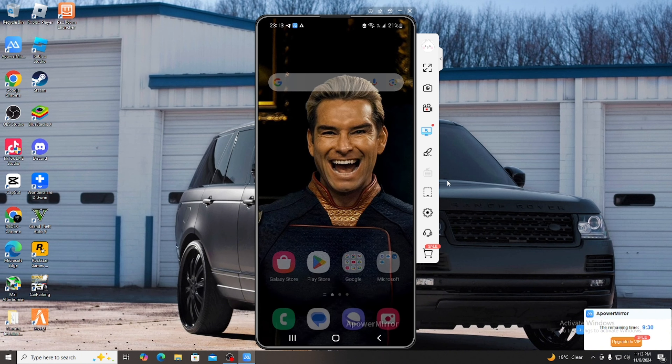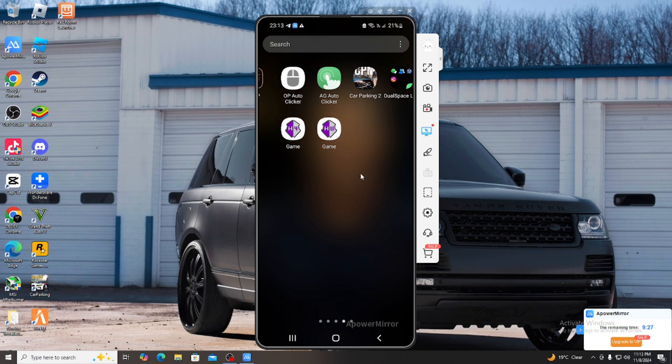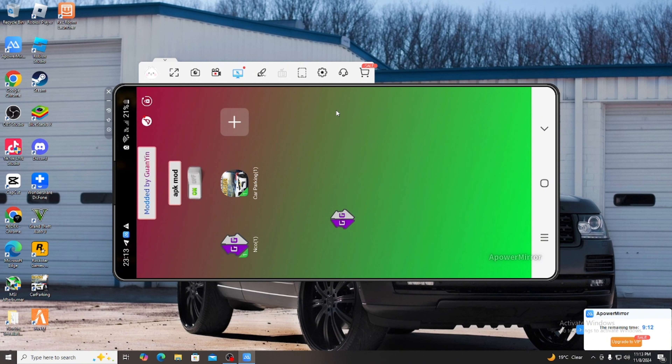Go to your phone, swipe until you find Dual Space, press Dual Space. You're gonna need Game Guardian — press Game Guardian, then press Start until you see Game Guardian. Then press Car Parking.